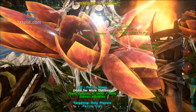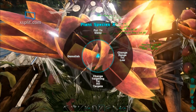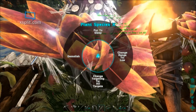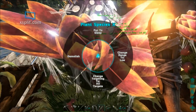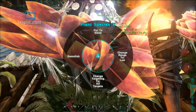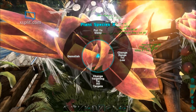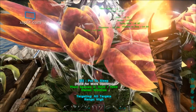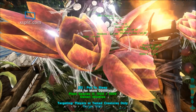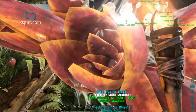If you hover over the plant and push E, you're given a spindle of options. You can put it to sleep where it won't use any resources, change the range of the attack, and change what kind of target it will attack. Ranges are low, medium, and high — I recommend leaving it on high. Setting it to all targets will fire on all critters that come within range except your friendlies. You can switch to tamed creatures and players only, or switch over to only targeting players. It's good to have a mix of targeting players and tamed creatures.